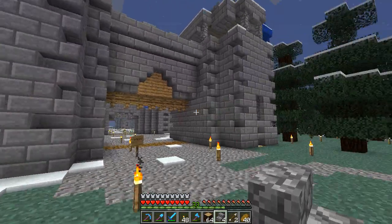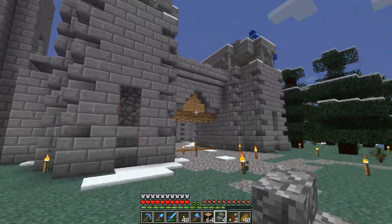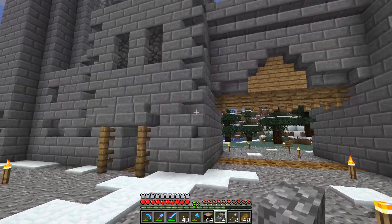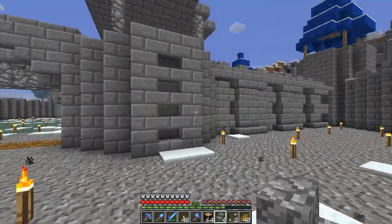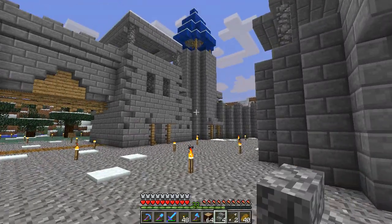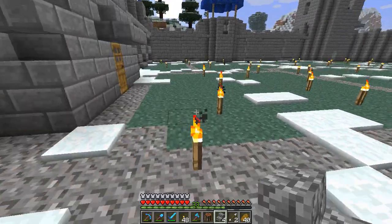This was an idea I had for the corner of the castle walls — it's just alternating stairs. It kind of looks like a stacked brick pattern. I like it because it adds more character to straight walls and breaks up the monotony. I did it a few times on the flat walls too where I didn't want to put pillars. Finding something else that looks good with smooth stone is really tough for me — I can't come to terms with anything else.